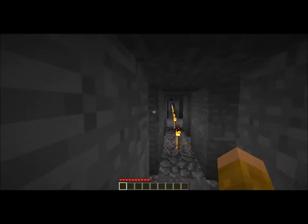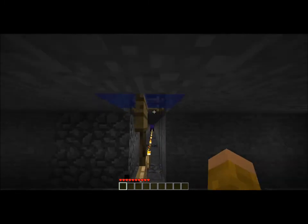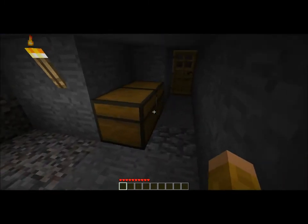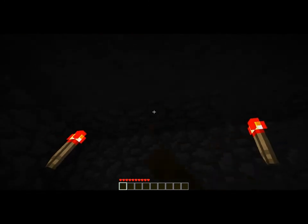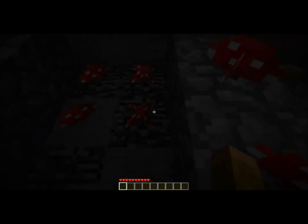And then over here — mushroom farm, pretty epic. Nothing spawning in here. I just break these blocks right here and water comes out from the top, and it just picks up all these mushrooms, brings them down here, and then I can just pick them up. That's kind of easy.